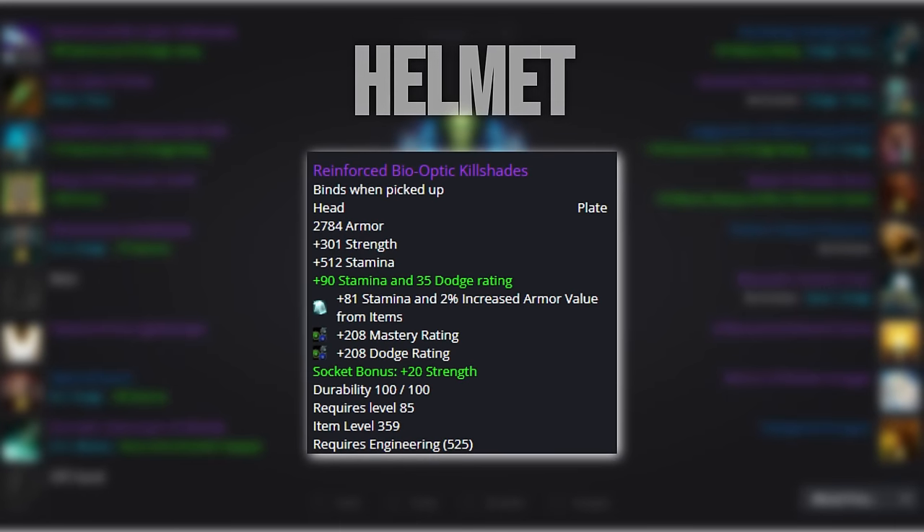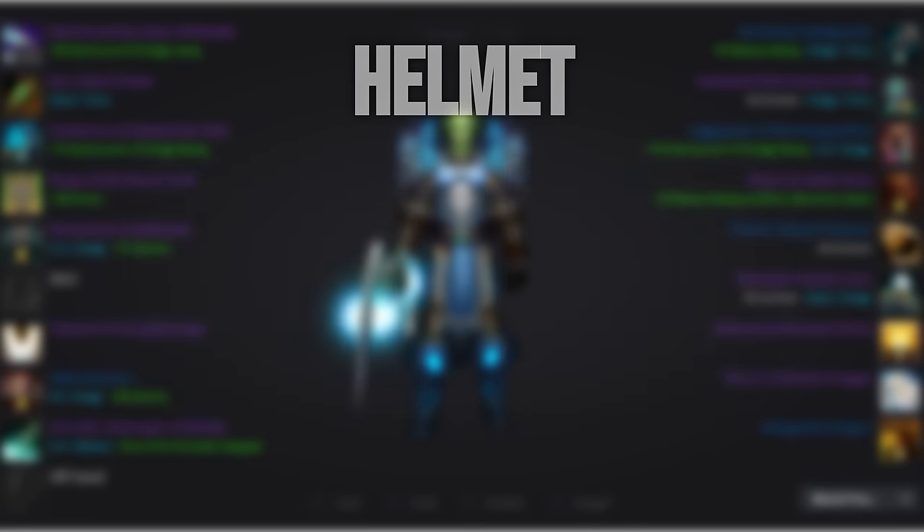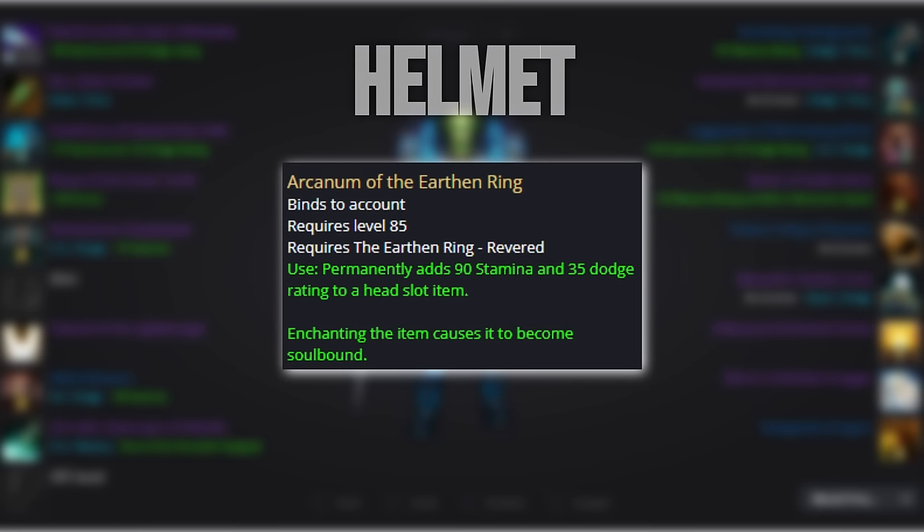Starting off with the helmet, we have the Engineering Goggles. This should be a no-brainer for most people since engineering should be the go-to profession for all tanks. But if you're short on gold, then the Justice Point Helmet or Helm of Peaceful Death will tide you over just fine. We want to use the Helmet Enchant from Earthen Ring Revered.